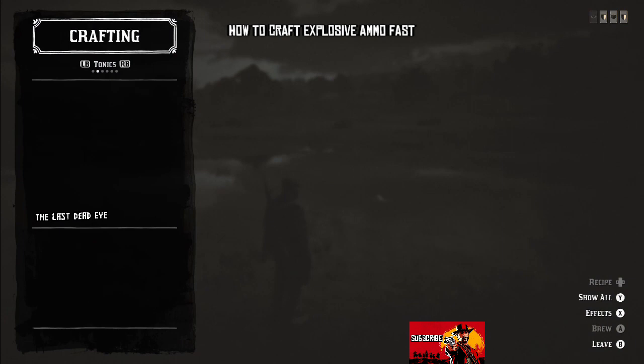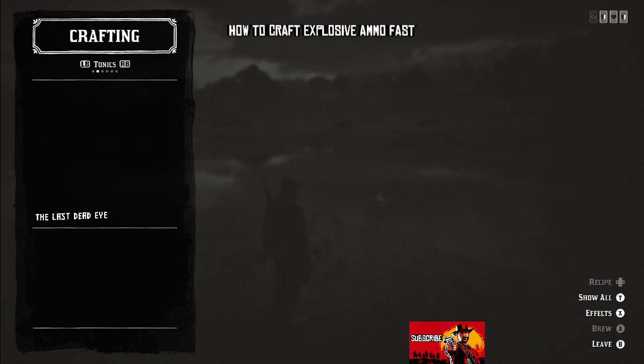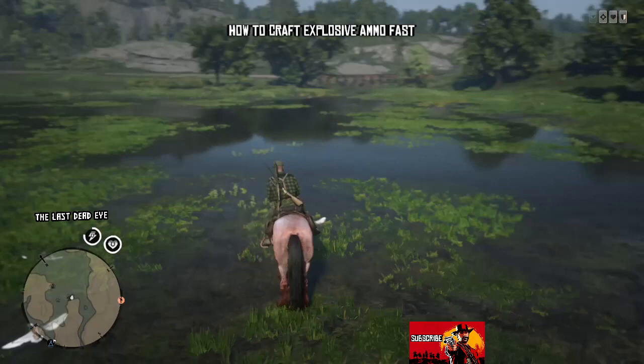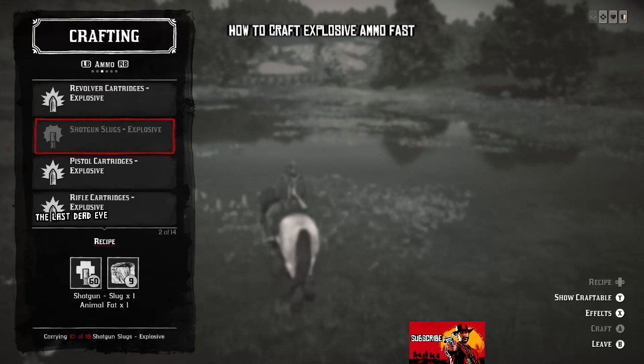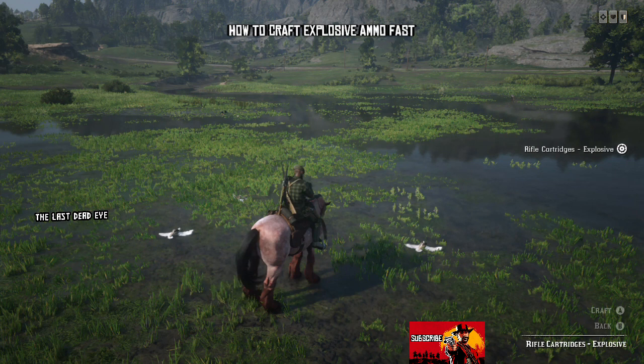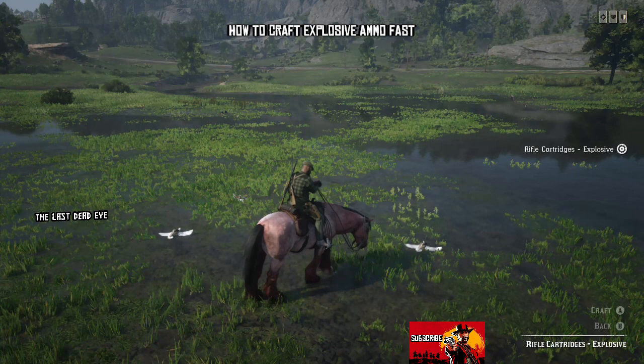Something to keep in mind: you can craft explosive ammo on the fly. You just go into your item wheel, go down to the bottom, and switch to crafting with your pestle and mortar. You can also do it on your horse — you do not need to be by a campfire. You can craft your 10 ammo, then continue skinning ducks, craft another 10 ammo, and continue skinning more ducks or geese.